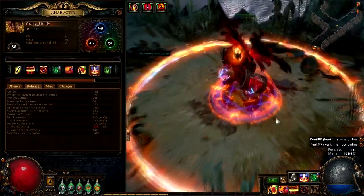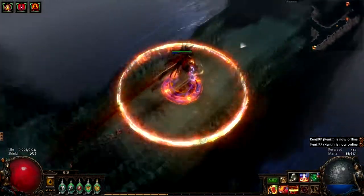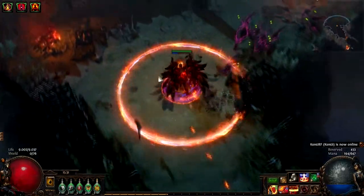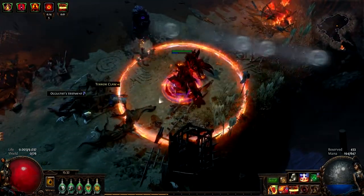I'm gonna show you my character. It's a classic RF build with a lot of HP, fire resists, regen and all that good stuff. Now for the boss, it's a totem, just like Kuduku or something, but it uses cold skills. He uses frost bolts, as you can see, and some of these little baby totems that shoot the same stuff.